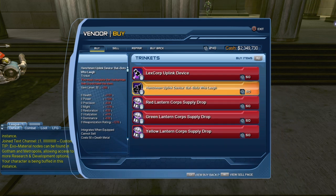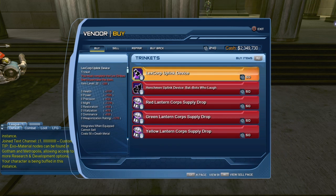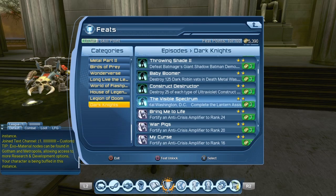When it comes to the Bat Who Laughs and the Lex Luthor upcycling device, there's a different feat you need for each. So the feat required here is the Visible Spectrum, and you have to complete the Lantern Assistance special mission 12 times.